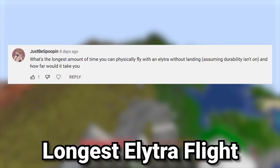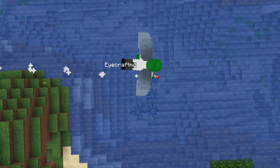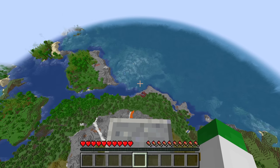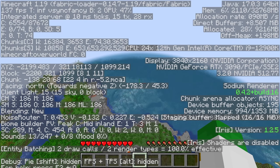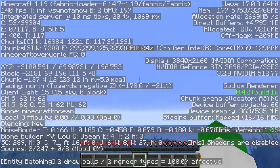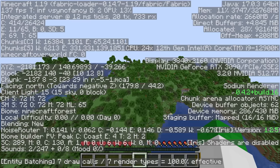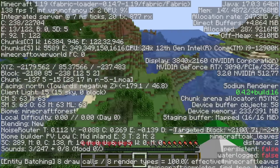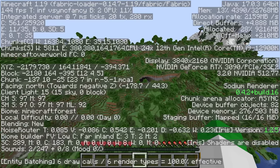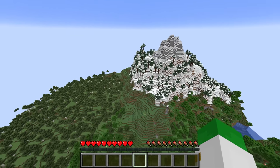The next question asks: what's the longest amount of time you could physically fly with an elytra without landing, assuming durability is off, and how far would it take you? If we count using fireworks, filling your inventory with them would take longer than you could ever play the game straight. But without fireworks, the technique is going 45 degrees up and 45 degrees down to conserve the most momentum and distance. Even so, you probably couldn't fly further than maybe a couple thousand blocks without any fireworks.